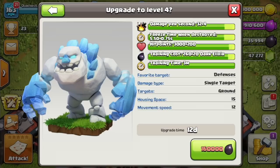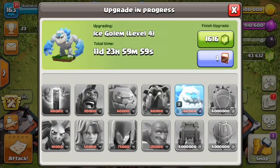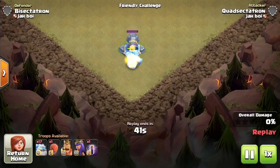So at level 4, it doesn't do a whole lot of damage still, but what's important is that freeze time when destroyed — that's up to 6.25 seconds. That is a long freeze. And also, hit points are not bad. They're not quite as much as three giants considering it's 15 troop space, but it's around two giants worth of hit points. And that's not bad with that freeze effect you're getting as a bonus. Plus, once it targets a defense, it actually slows down the defense that it's targeting.